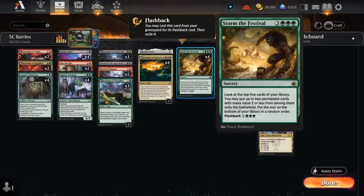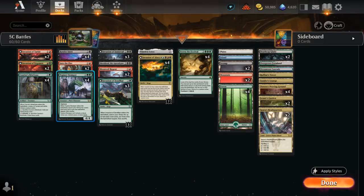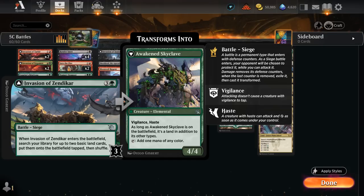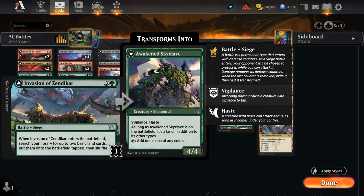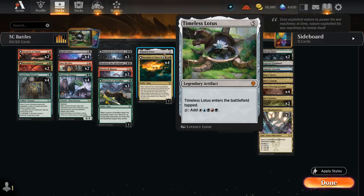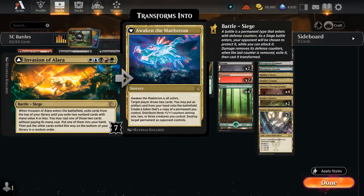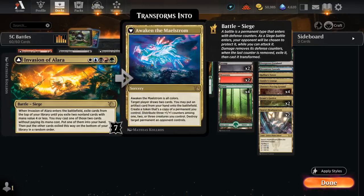We can also flash Storm of the Festival back for ten mana, once we generate enough mana with cards like Invasion of Zendikar, which can find two lands. We've got our Topiary Stomper which can find a land when it enters, so the curve of Stomper into Invasion of Zendikar is especially powerful if we can keep hitting our land drops and then have seven lands in play. We can potentially even transform Invasion of Zendikar in the same turn after attacking it for four, getting the Awakened Skyclave, which can also attack, block, and even add mana to help us ramp out to Storm the Festival and flash it back. Timeless Lotus is also a nice five-mana permanent we can find with Storm the Festival, and it's an artifact we can put in play for free if we cast Awaken the Maelstrom.